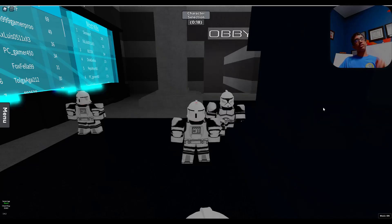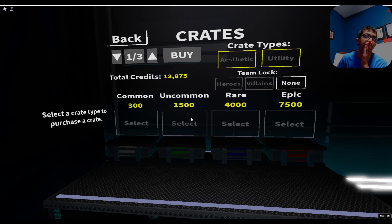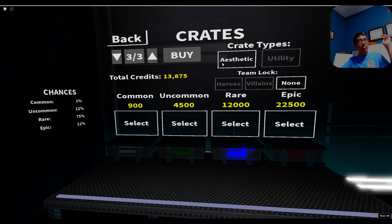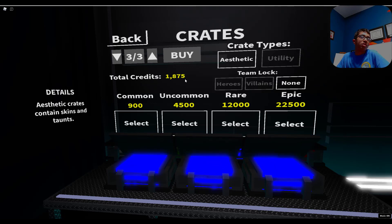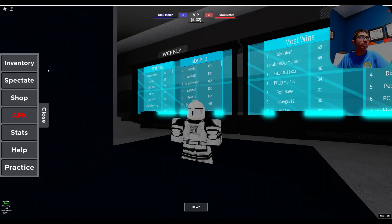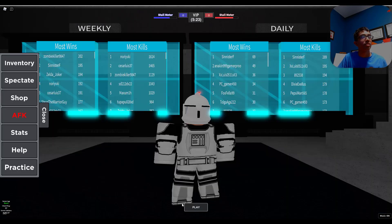We're back, the game is loading. I don't know what just happened but that was not good. Since I don't think we're ever going to enter that round, I'm going to talk about these things you can buy — they're called crates. They can hold random materials. Aesthetic means it's like a skin or a taunt, and utility contains abilities and specials. I'm going to buy this rare aesthetic crate. I got three items: two are taunts and one is a skin. Unfortunately I don't have either of those characters yet so I cannot equip them, but I can put this character taunt on — I just bought it from the crates.